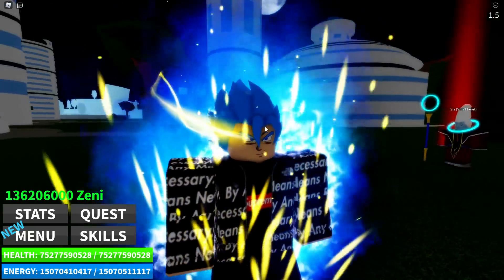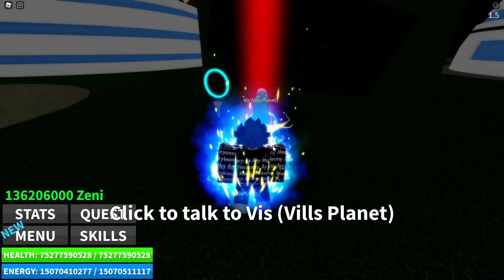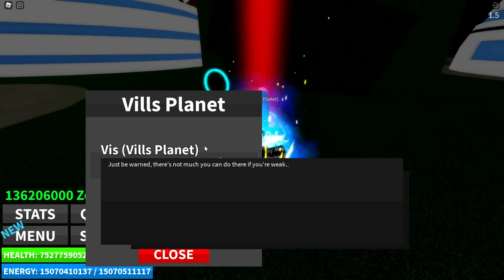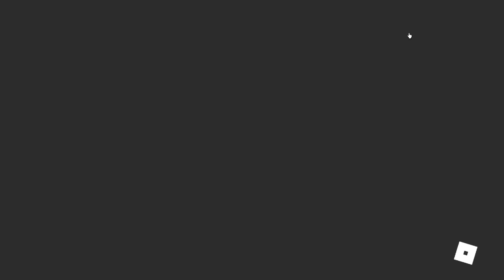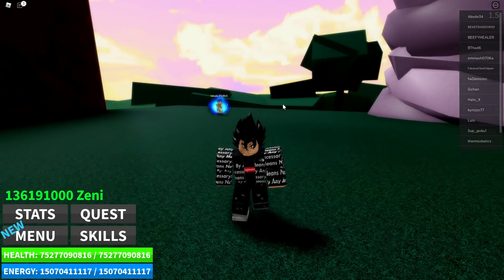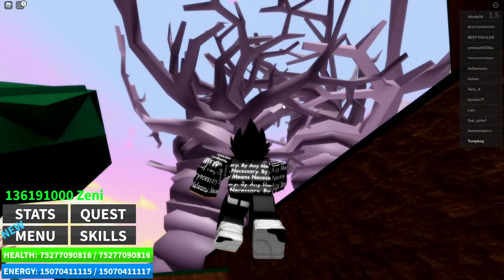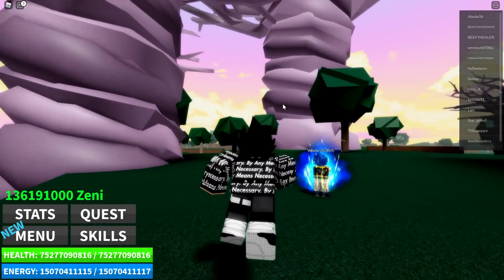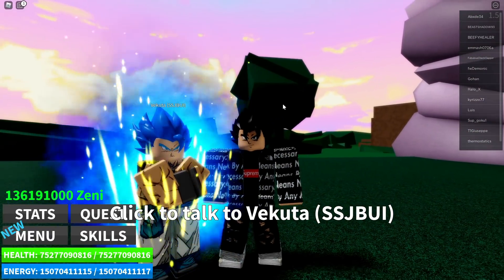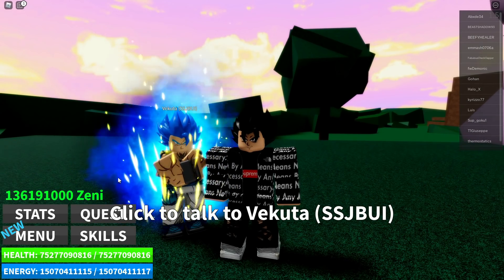We're going to check out the other moves, but let's go to Beerus's Planet and check those out before we grab them, because this stuff doesn't save across planets. The Gogeta Blue Ultra Instinct boss is exactly what we need right here. Unfortunately I can't do that, but I can be his counterpart - Vegito. Drip Vegito, in fact.